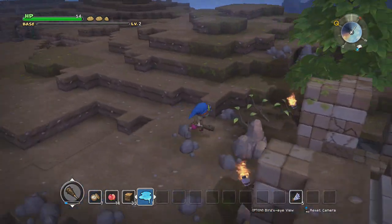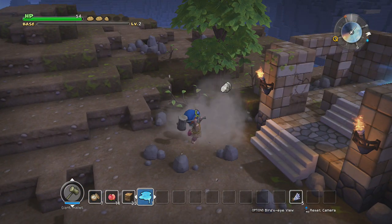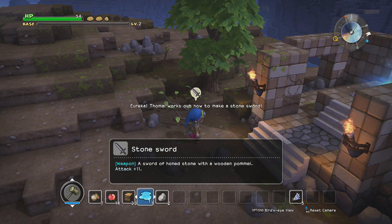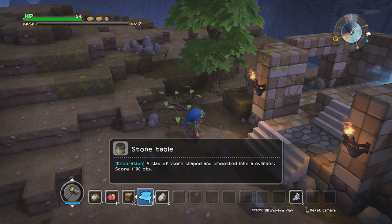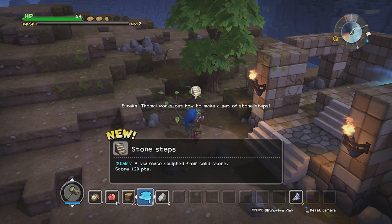But first things first, I also want to get myself some stone. Because now that we have the mallet, we can break rocks for stone. Now we can make ourselves a stone sword, which is I think over twice as powerful as the club we've been using. And a bunch of other stone equipment and furniture. Ooh, and stairs! Actually, stairs are kind of important.